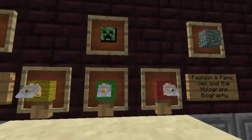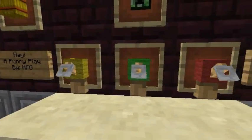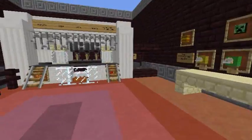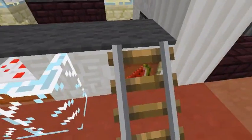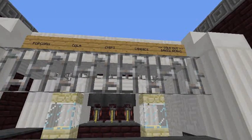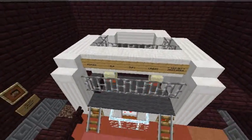Over here we have the condiments after you get your popcorn at the front desk. We have extra butter, dill seasoning, and ketchup or spicy seasoning. Over here they sell cookies, cake, and watermelon. And you can buy popcorn, cola, chips, candies. Unfortunately, you can't buy baked beans — they're all sold out. That was a very popular thing in movie theaters.